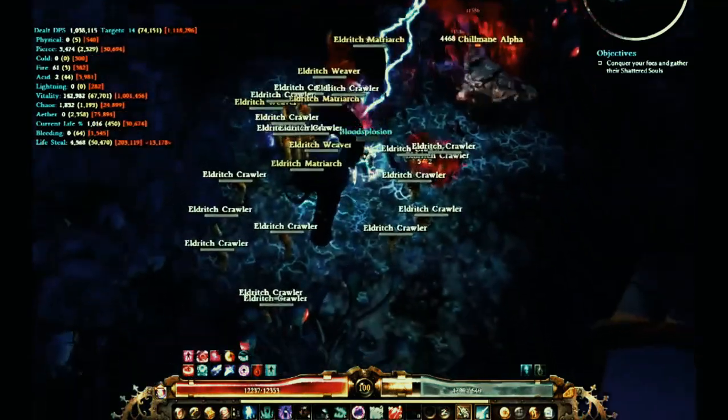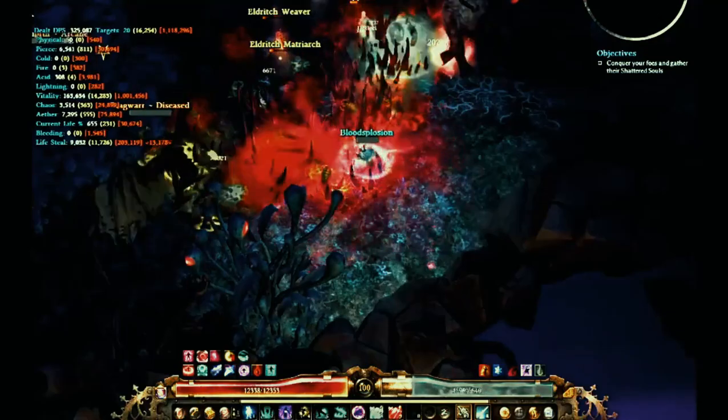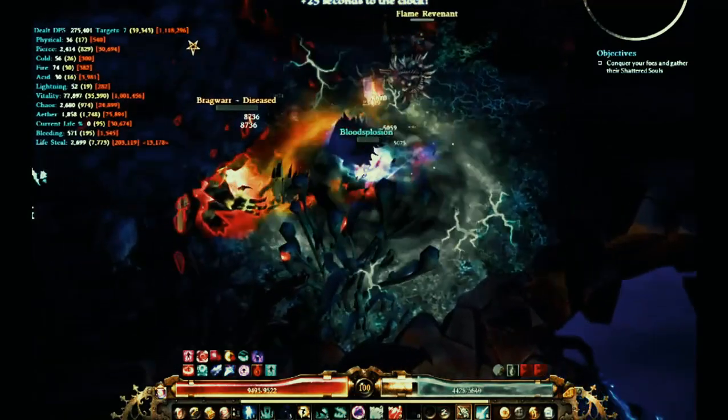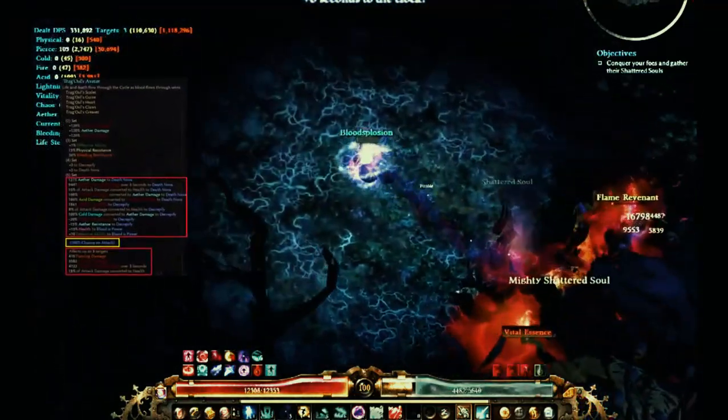I've dabbled in the Wizard, of course, but I started a Necro and I didn't make it too far. I actually gave up on it. This build is all revolving around the Tregul set.